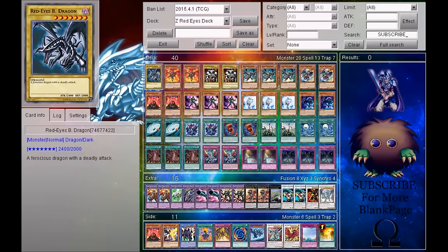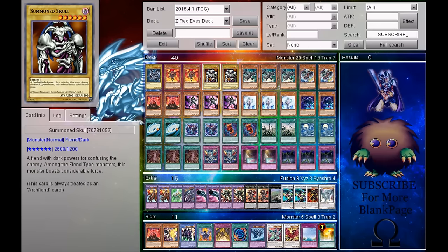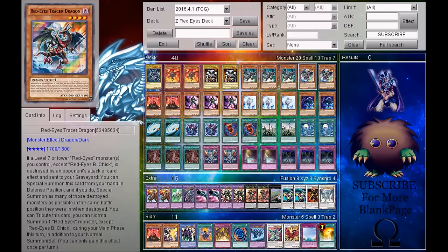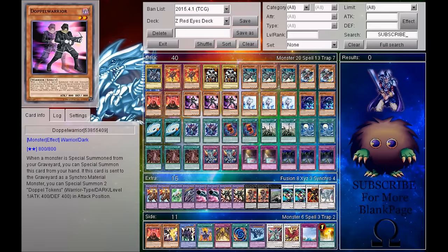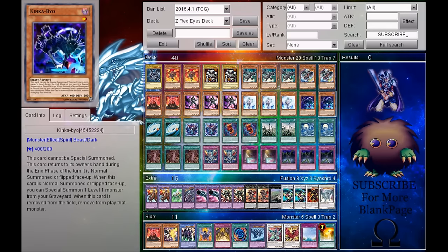Starting off, I'm running 1 Red Eyes Black Dragon, 2 Red Eyes Flare Dragon, 2 Summon Skull, 3 Black Metal Dragon, 2 Red Eyes Tracer Dragon, 2 The Black Stone of Legend, 3 Doppel Warrior, 3 Effect Veiler, and 2 Kinka Bayou. And that is it for the monsters.